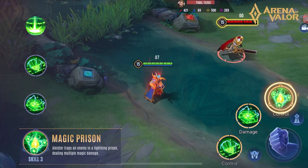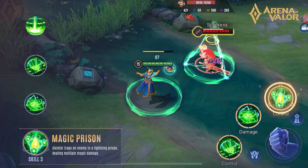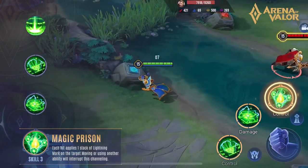Magic Prison: Alistair traps an enemy in a lightning prison, dealing multiple magic damage. Each hit applies one stack of lightning mark on the target. Moving or using another ability will interrupt this channeling.